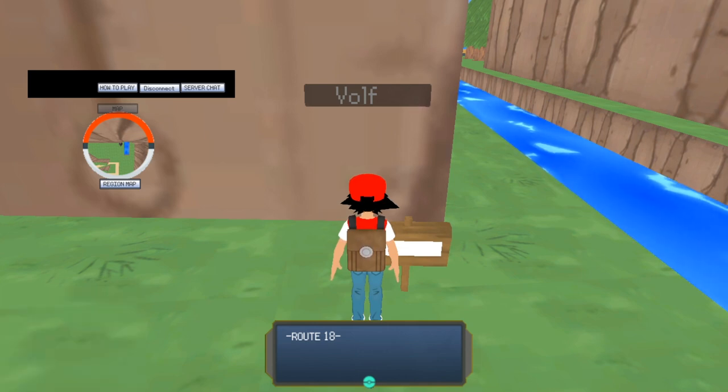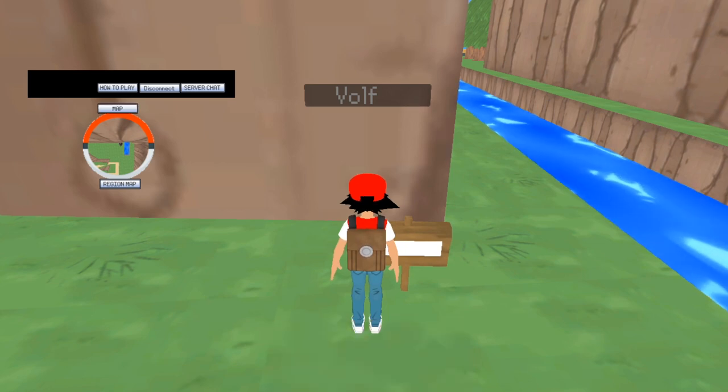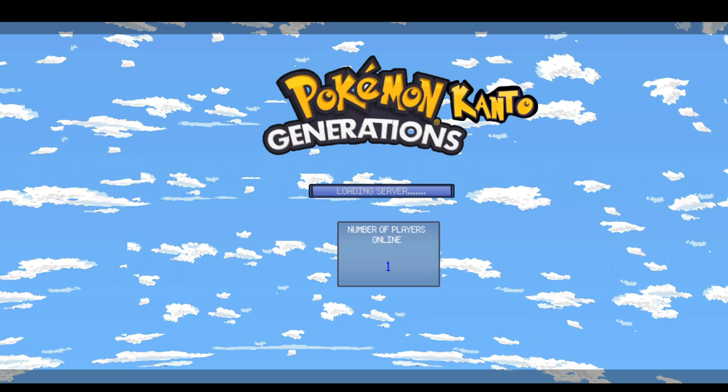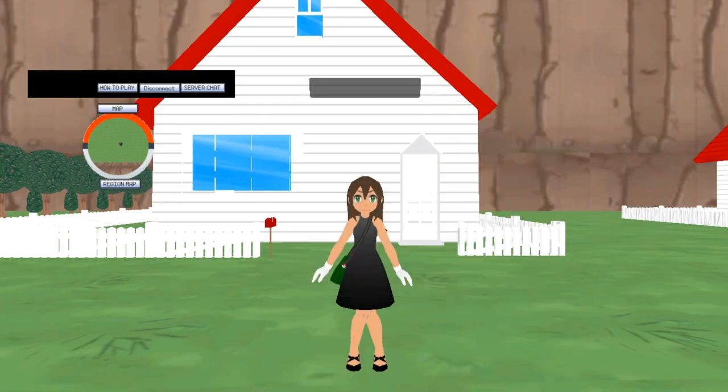Hello? Game? Can I get out of this? It re-triggered it. Let's go with Green Trainer. Green Trainer is actually a different design and I have to restart all that. And I still can't use WASD.